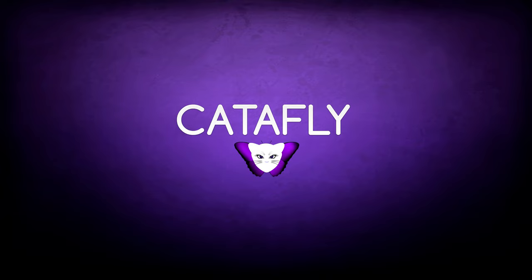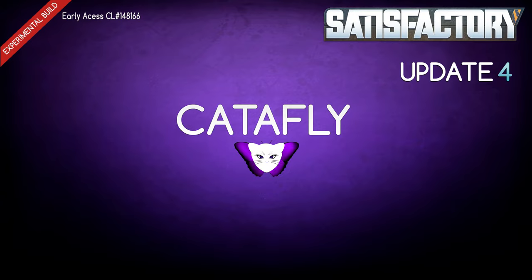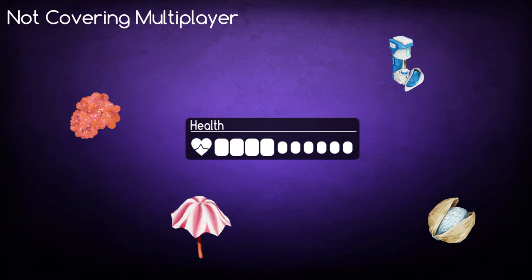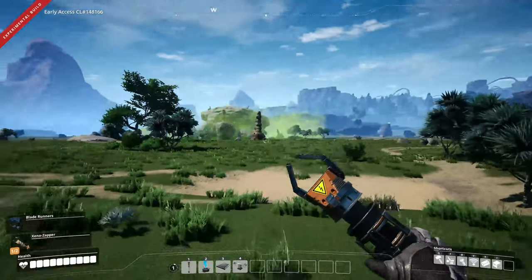Of course there are no shields in Satisfactory without the use of mods, at the time that I created this video. In this guide we will cover the health bar and all the health restoration items available in the game to date. First off, let's have a look at the health bar.